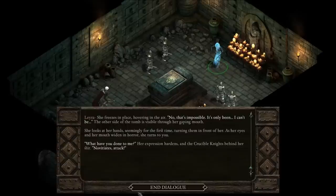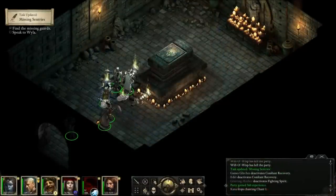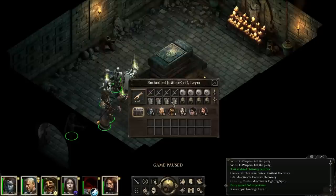It doesn't really matter what you tell her — it always ends up in a fight. Once you defeat all the sentries, including the ghost, and get a lot of loot, unfortunately there is no way to save them, at least not that I found.